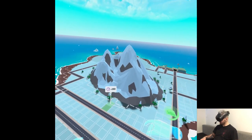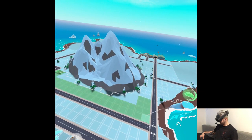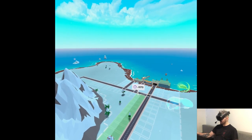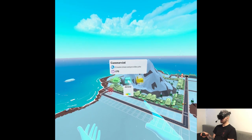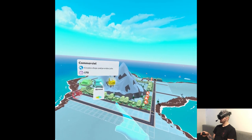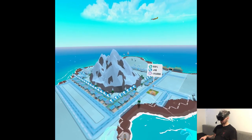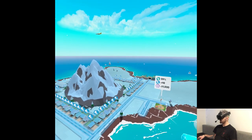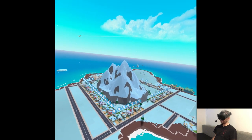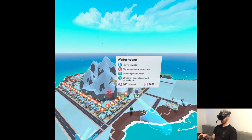So all the housing is going to be around the mountain to keep them safe, and then work outside, because nothing's worse than having your job destroyed. The commercial zone also provides jobs. And the electricity goes through the streets — that's so much better. Kind of too easy because you can connect everything with that.